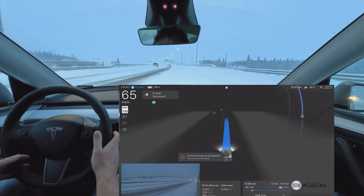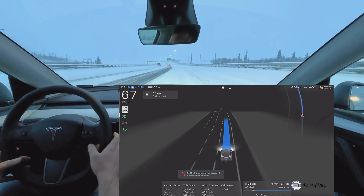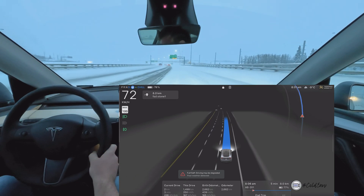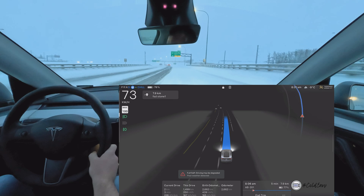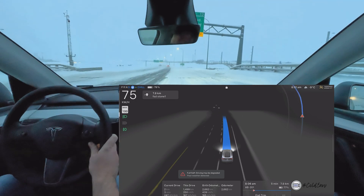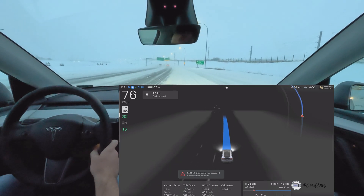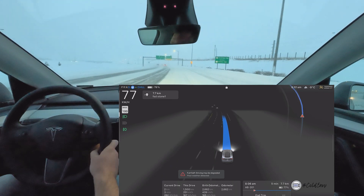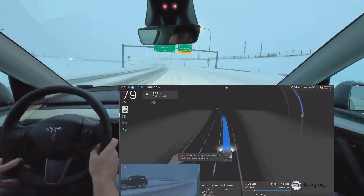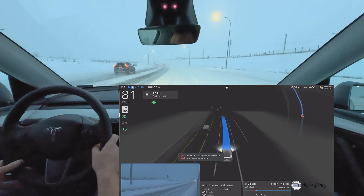Engaging over here. This is a little bit wild — as you can see there's probably only one visible lane. I'm on chill mode and it's not detecting much, just going in a straight road. You can see the lane markings on the visualization are very limited.